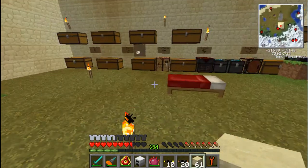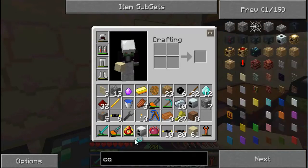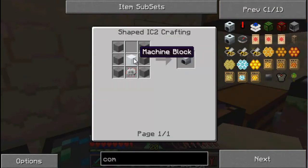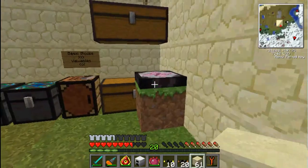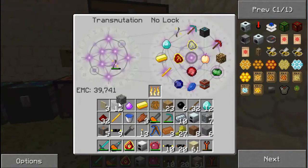Now we're going to make a compressor. With a compressor - let me find the recipe - it needs six stone, a machine block, and an electric circuit. So let's cook up some... actually we don't need to cook anything. Two, three, four, five, six - okay good.